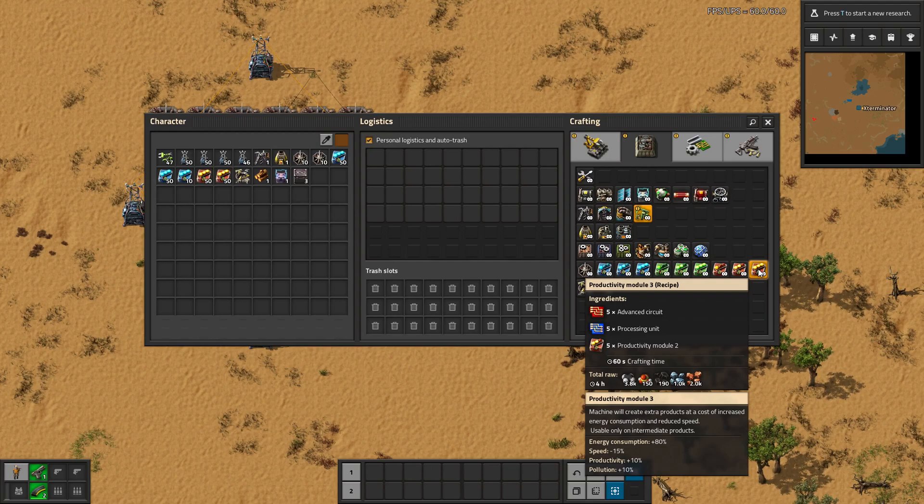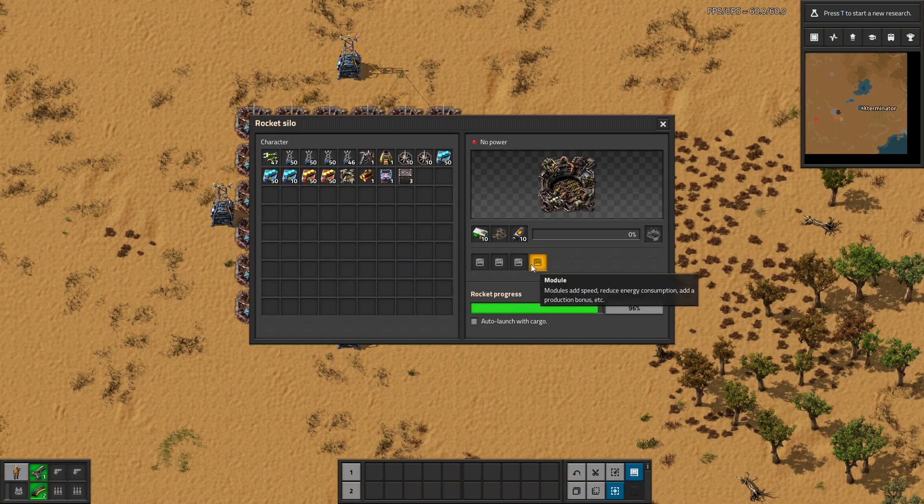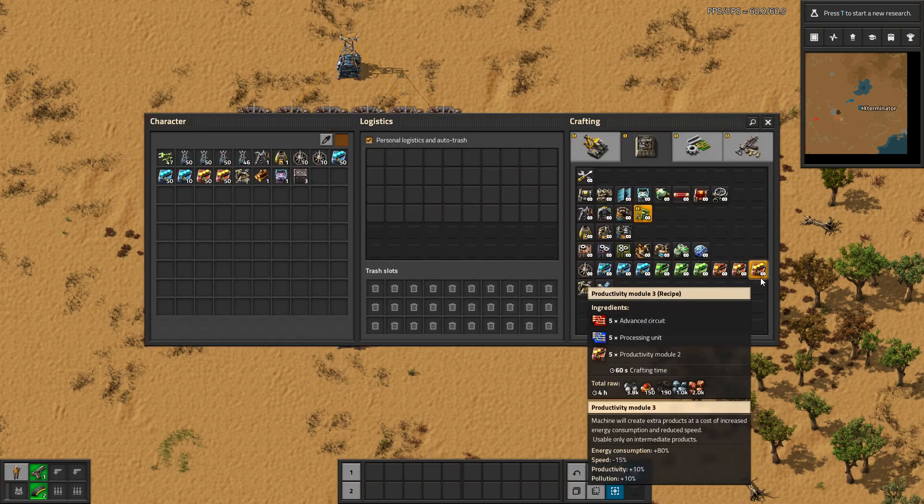Let's look at these really quick. They increase the energy consumption of the machine you put them in — you can see at the bottom energy consumption plus 80% — and this is per module. They decrease the speed of the machine by 15%, and they increase the pollution output. So all these are worth considering, particularly the power consumption and the speed. But then the level three gives 10% productivity. In the case of a silo where you can put four modules in, that gives you a total of 40% productivity.